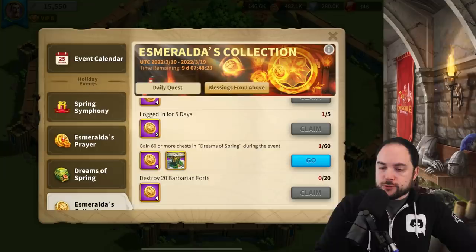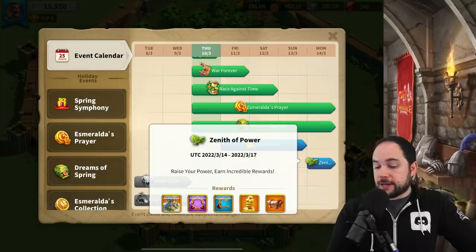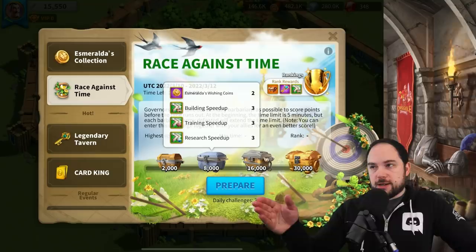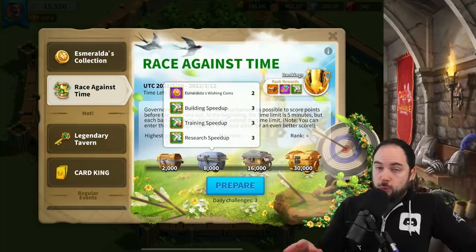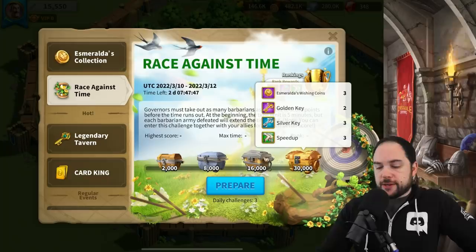The Race Against Time has some of these coins. There will presumably be more events showing up over the next couple of days. In Race Against Time — where you battle barbarians in a nine-minute window — the second-tier reward includes wishing coins. At the third tier, which pretty much every moderate-level governor can achieve, there are two more wishing coins. And at the very top tier, three more coins.